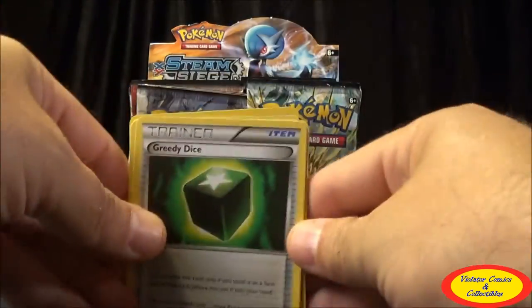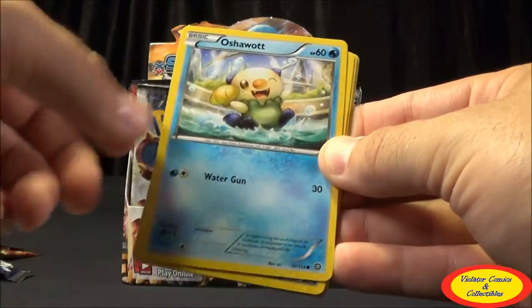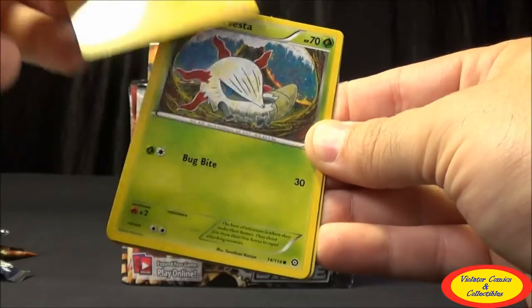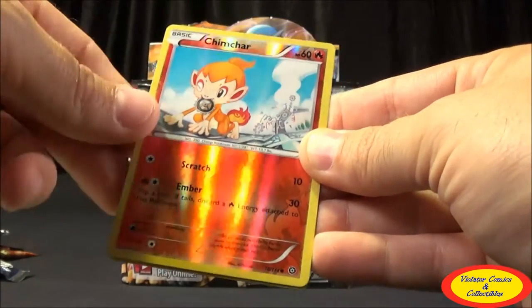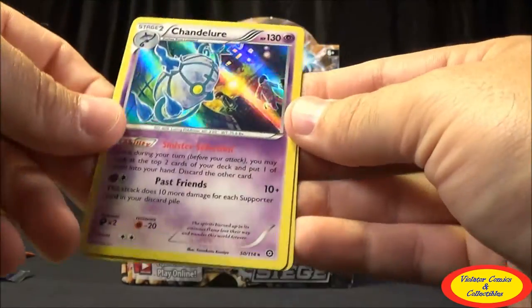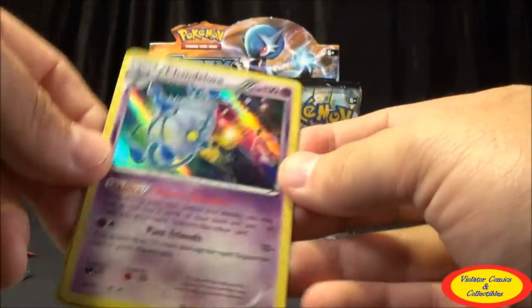Fourth pack: Greedy Dice, Duat, Gardevoir Spirit Link, Oshawott, Ponyard, Tangela, Joltik, Larvesta, Chimchar Common Reverse, and then a Chandelure Rare Hollow — second hollow of the pack. No EXs just yet.